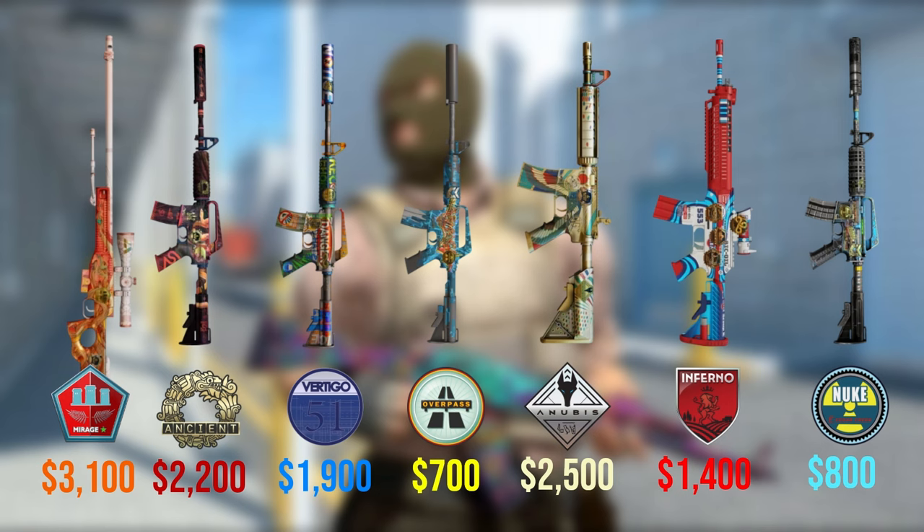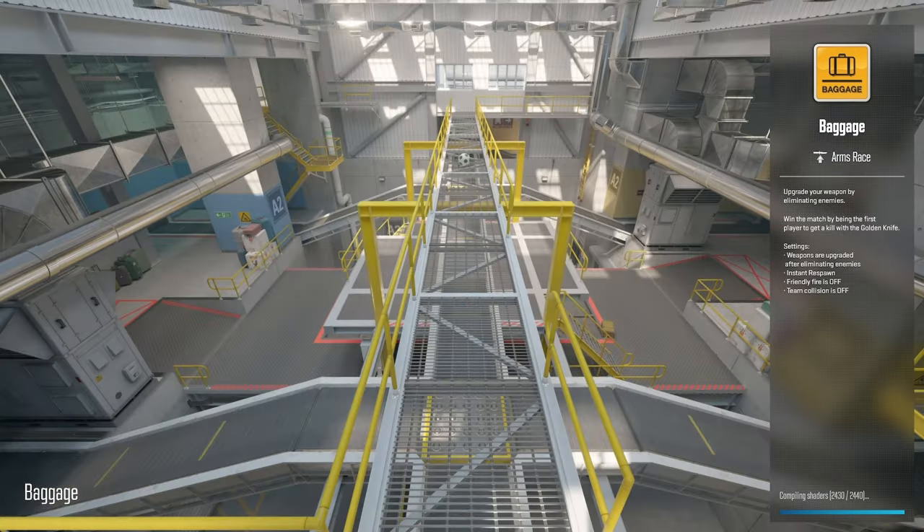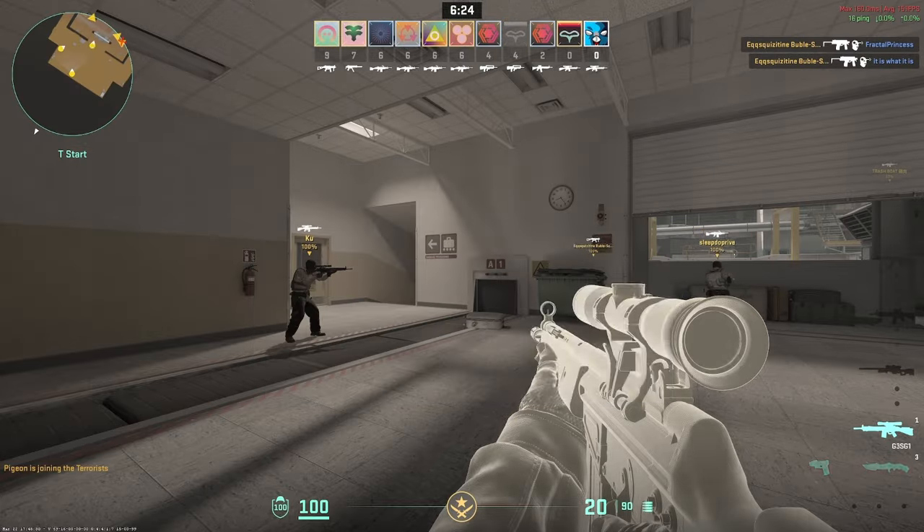The first thing you should look at when purchasing a package is the map that it is from. There are currently 7 maps in the map pool that were played on during the Copenhagen Major. What you see on the screen are the best skins you can get in each collection and prices of each skin if sold today in factory new condition. Now that you know what you're hunting for, if you decide to open these packages, a covert skin is a 1 in 4,000 chance by the way — let's talk about the teams you want to see on these specific weapons.